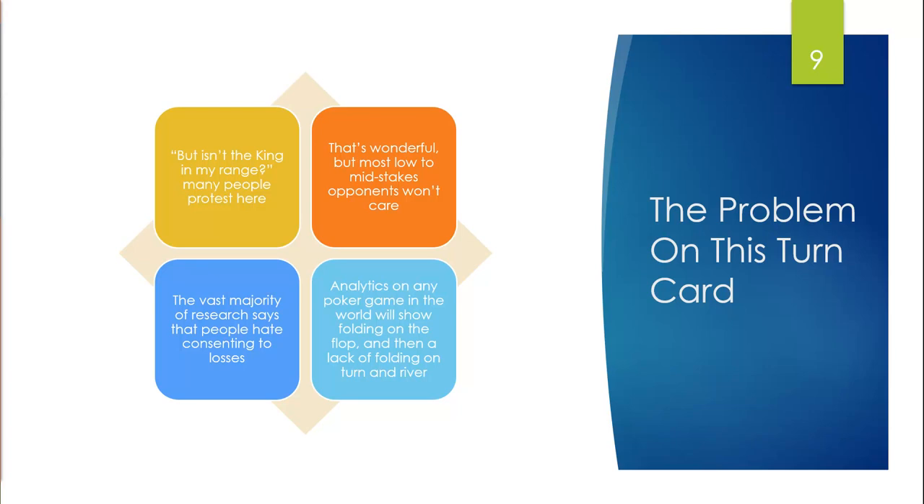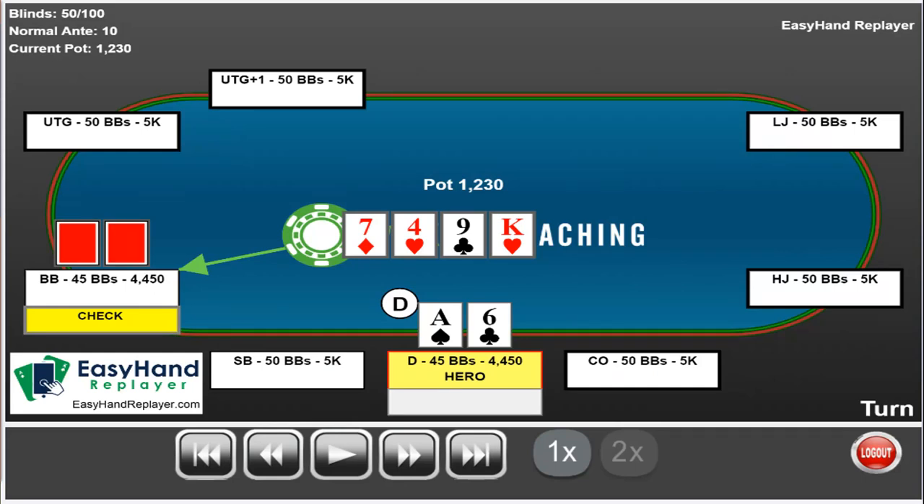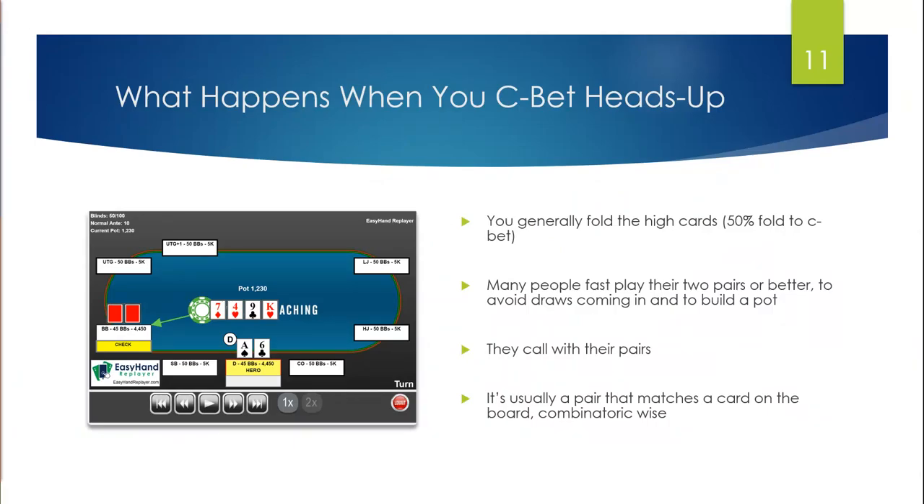Typically, once people hit the call button on the flop — online or in real life — they really don't like to fold. If you are interested in this topic, I would read The Undoing Project, written by the same person who wrote Moneyball. It's about the men who wrote Thinking Fast and Slow, another terrific book. What is fascinating is not that people are logical, but that they are systematically irrational. What do you think he's folding on the turn? When you C-bet heads up, you generally fold the high cards — about 50% fold is what the statistics show.